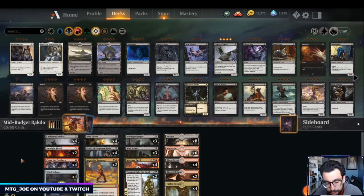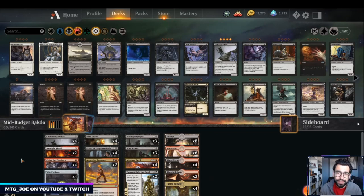Welcome back, MTGJoe here, and we are here for part two of our budget build series for Rakdos Sacrifice. For those unfamiliar with this series, we basically build three variants of a deck: starting with a budget version using 10 or fewer rare/mythic wildcards, then mid-budget between 10 and 20, and then the non-budget fully optimized version. The intent is to give newer players a guide of plug-and-play cheaper cards as you accumulate wildcards.